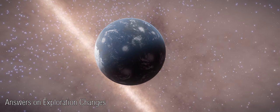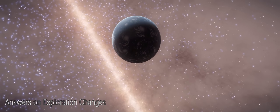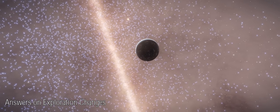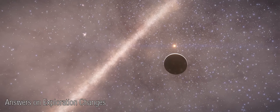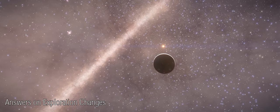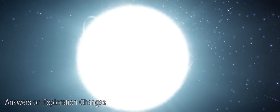The new planetary surface mapping feature will reveal to you the exact location of persistent points of interest. Those points of interest that are not persistent — such as a collection of skimmers, as Frontier gave as an example — will not be locatable by the new surface scan. Those will presumably spawn in much the same way as they do right now.